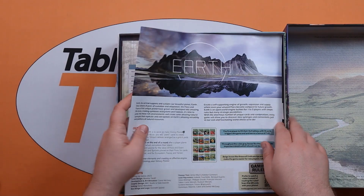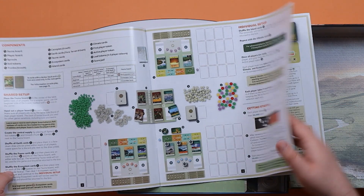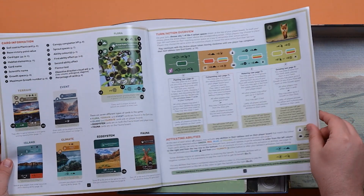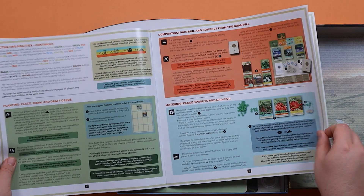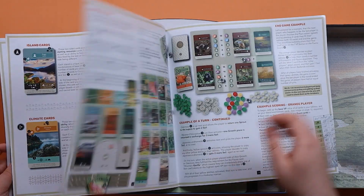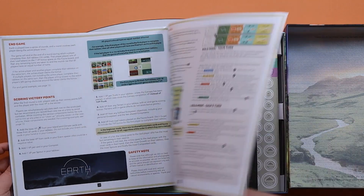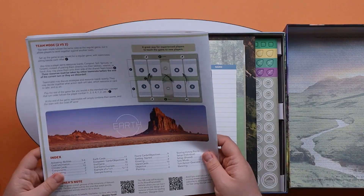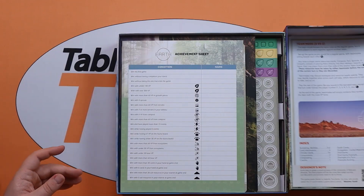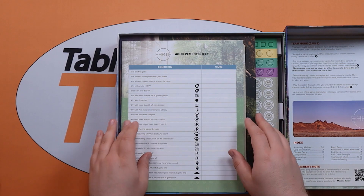So we've got our rulebook, showing our setup, our actions, and what we can do. It's quite an in-depth rulebook with quite a lot of pages. There's quite a lot going on overall - I think we're looking at about an hour-long game potentially.